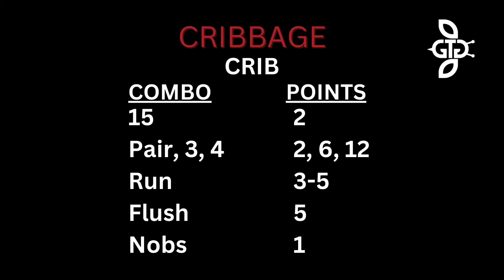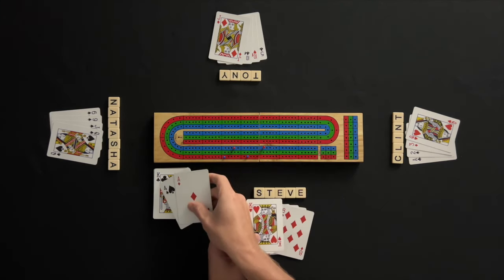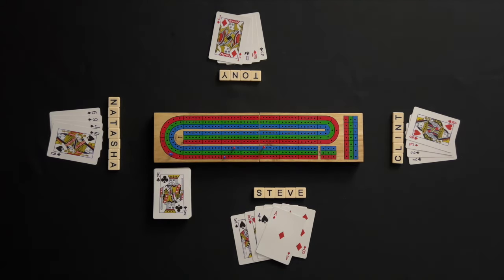Once all the players have counted their hands, the dealer will count the crib hand. The scoring for the crib is the same as hand scoring, except a flush must include the start card for a five-card flush — there are no points for just a four-card flush with the crib cards. Steve gets three combinations of 15 using the four and the ace with each of the kings, and an additional six points for the three of a kind in kings, for a total of 12 points.